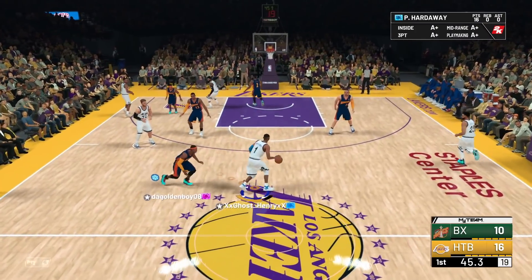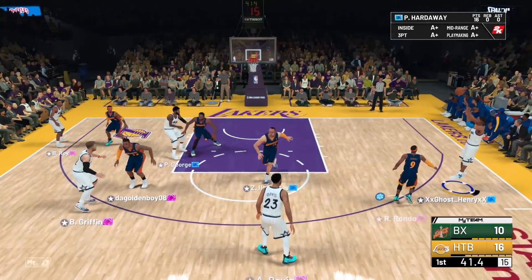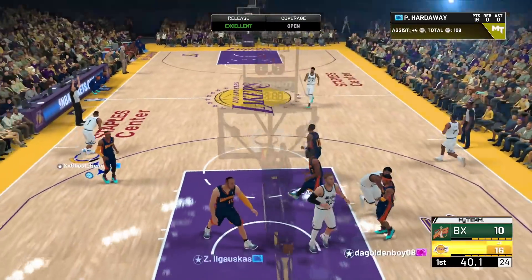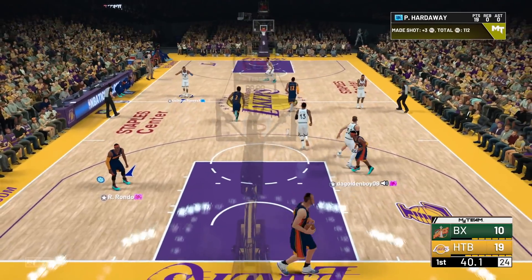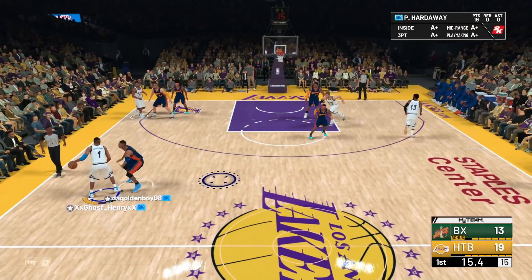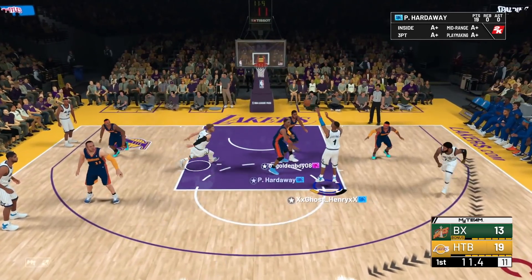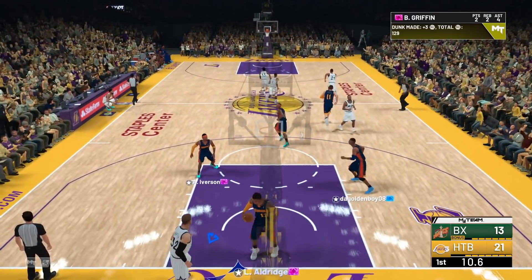We've been going to the rim all game — I want to see what that three-pointer looks like. Going around the screen, catch and shoot — a bit of a slow jumper, still a green. It's basically the same jumper as in previous years. Let's throw some alley-oops here — we're at point guard, throwing some assists. Oh, wow — you've been on that hard.